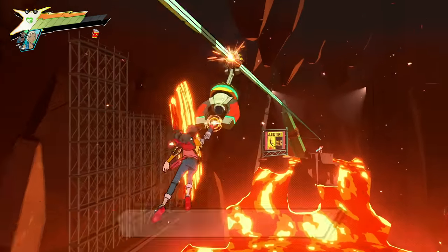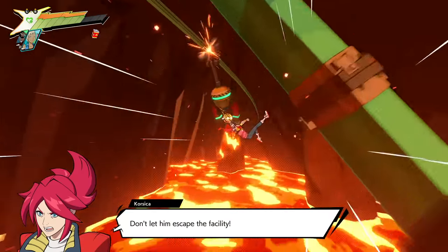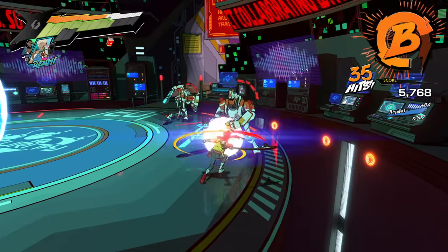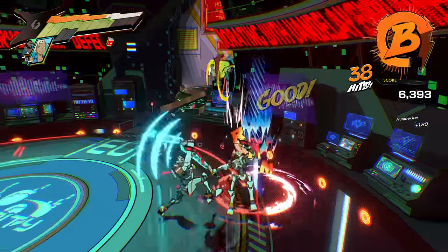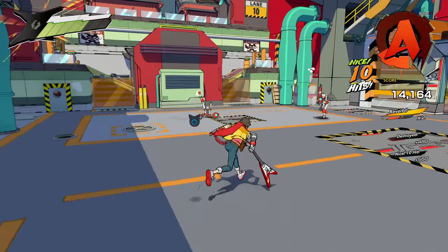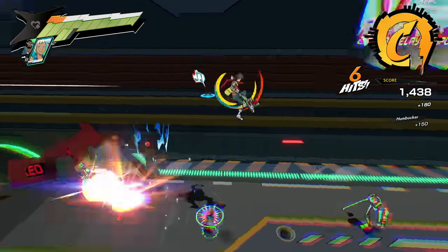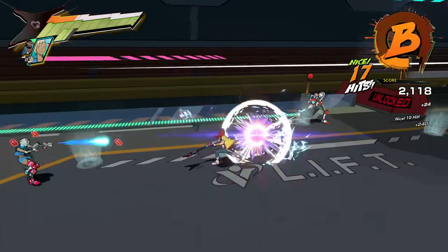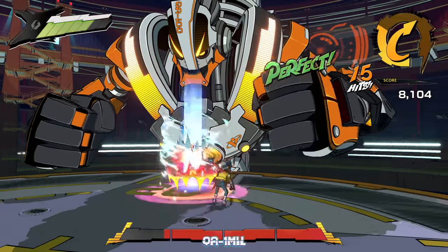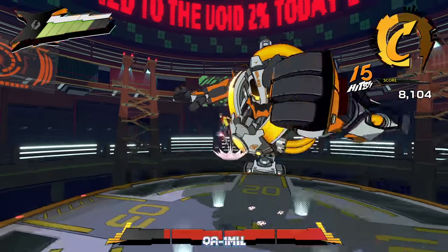Hi-Fi Rush is a thrill ride from the get-go. At its core, the game is a snappy character action game built to enable high-speed combat. You can dodge, attack, parry, jump, grapple, and unleash a host of special abilities — all beautifully animated and super responsive. On a basic level, it's not so different from something like Devil May Cry. The key twist is that most in-game actions work better when timed to match the background beat.